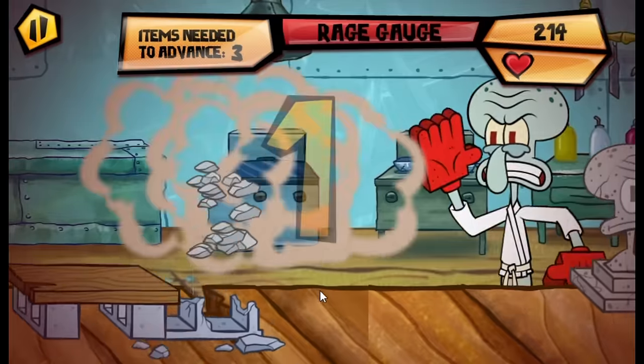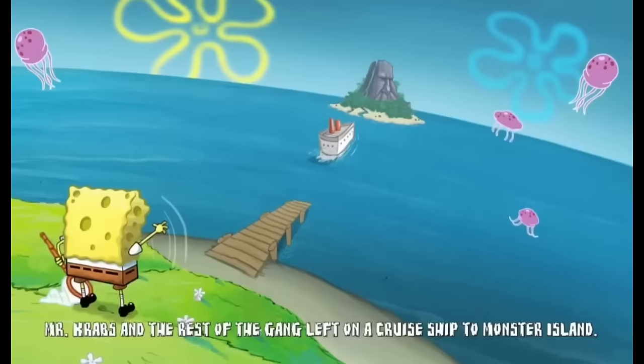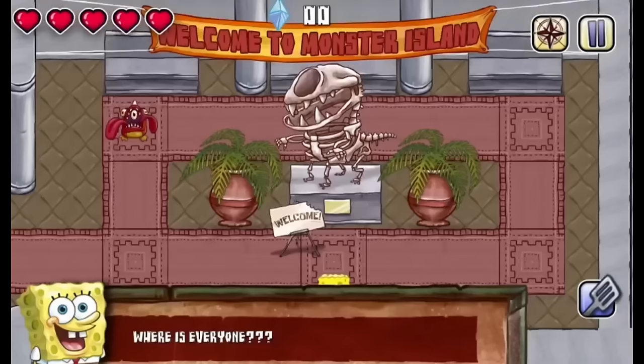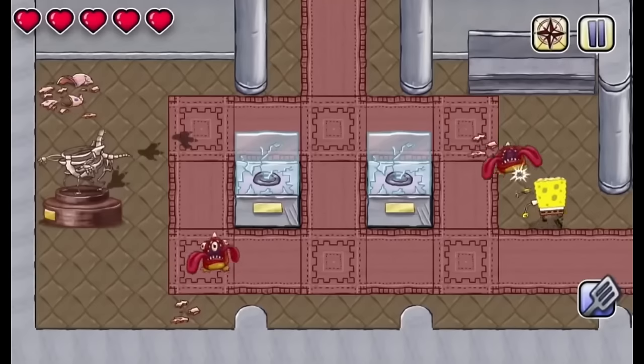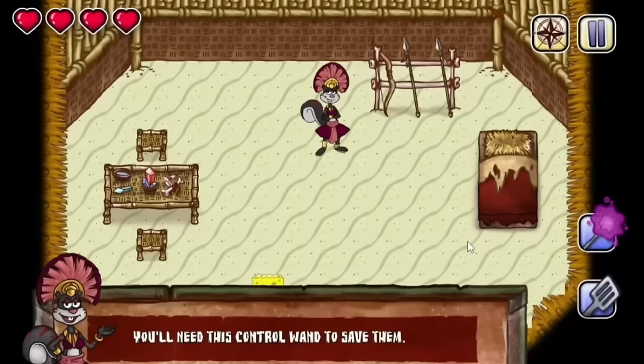The same month, they gave us Return to Monster Island, a sequel to the reclaimed Monster Island game. In this, SpongeBob has to find his friends on Monster Island, which is a big tourist attraction now. It's in a top-down format similar to Lava King, and you have to travel through stages and fight different monsters. You even control bigger monsters with a staff given to you by Dusty, a squirrel from a village of squirrels that look like Sandy.